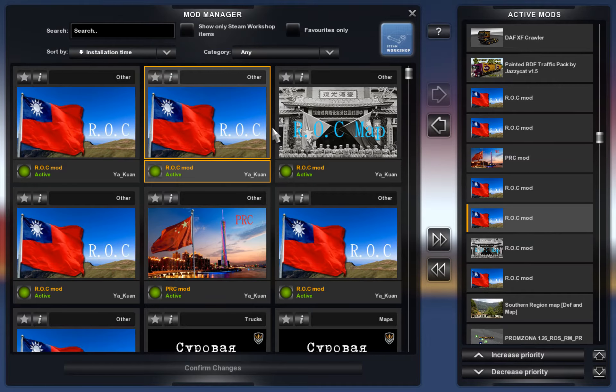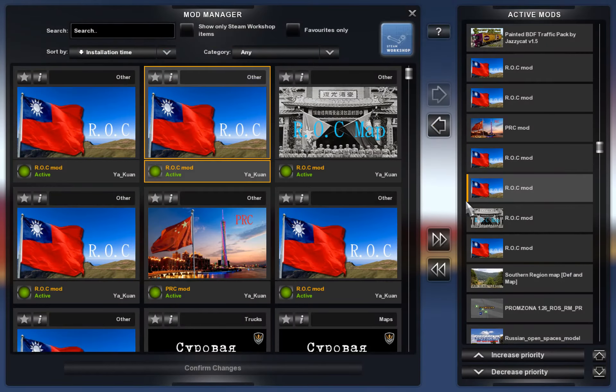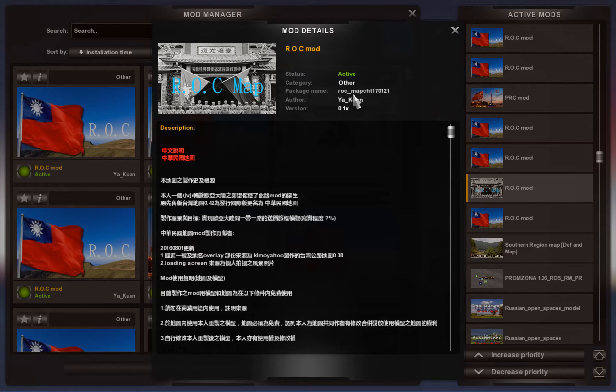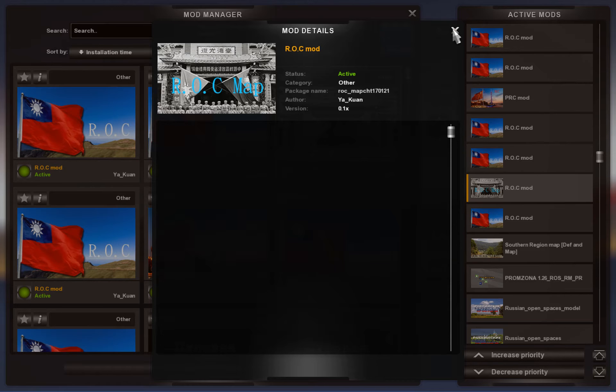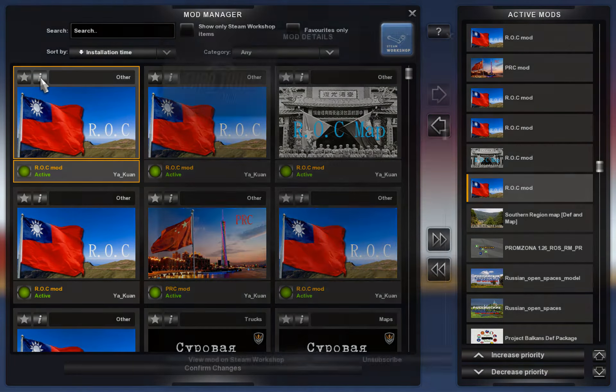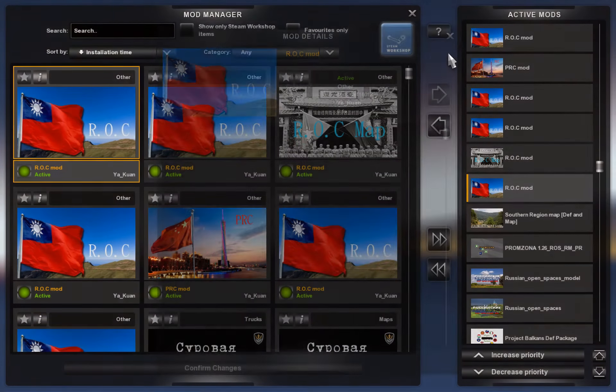There are seven files in the China map. The next one is the model rework file — it says 'model reworked' spelled with a three. And then the next one is Republic of China map CHT 170121. The last file of the China map is the DEF 161231 file — that was the one I showed you first in error, so that goes last in the list at the bottom.